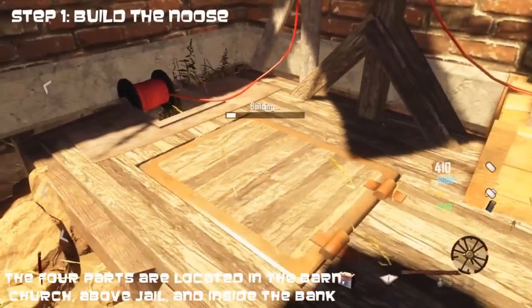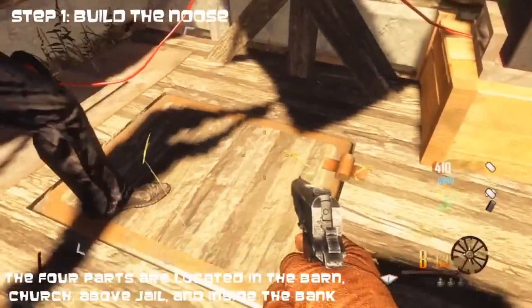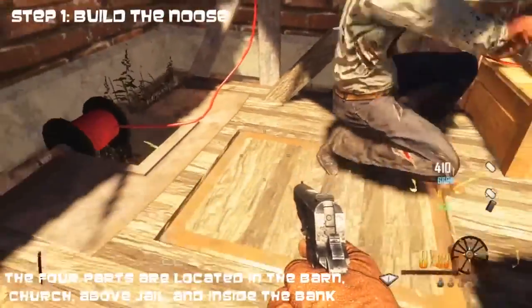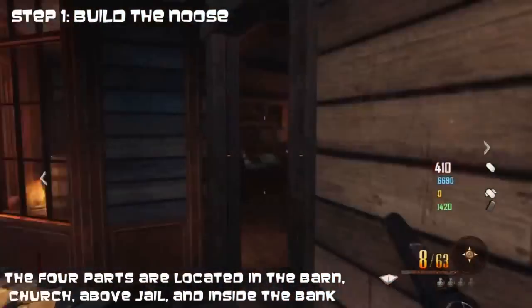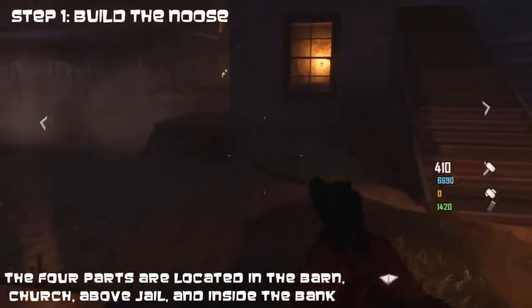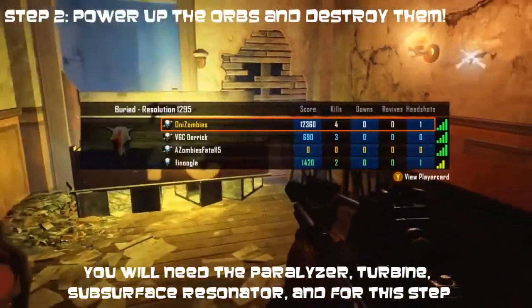Step one is to build the noose. The four parts are located in the barn, the church, above the jail, and inside or near the bank. I'm not really sure about that last one, but all four parts are there. The parts are things like a wire, a battery, and an antenna or satellite-looking thing. You want to build it — it's right near the fountain or the church area.